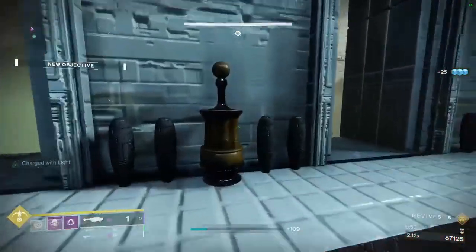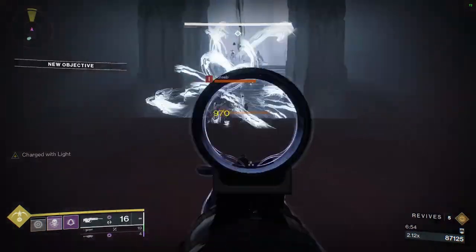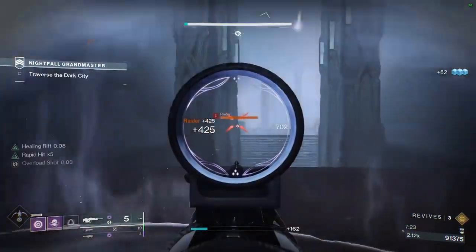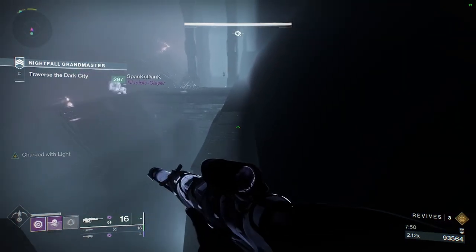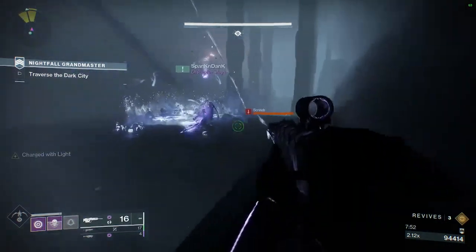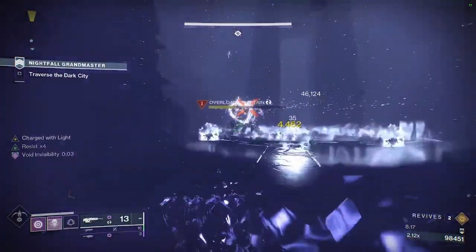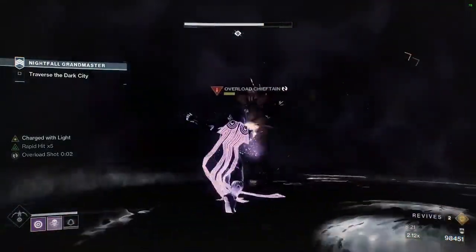Once through the portal, you'll have a bunch of adds spawning in front of you including a few waves of screams that spawn in the divot in front of you. Kill the screams, then move forward to the snipers by the middle gap. Once the snipers on the spawn side are dead, have one player begin jumping the gap to spawn the next set of adds. Take out the snipers, then move forward to bait the screams. Once all adds are dead, kill the Overload Champion, get a finisher if necessary, then move on.